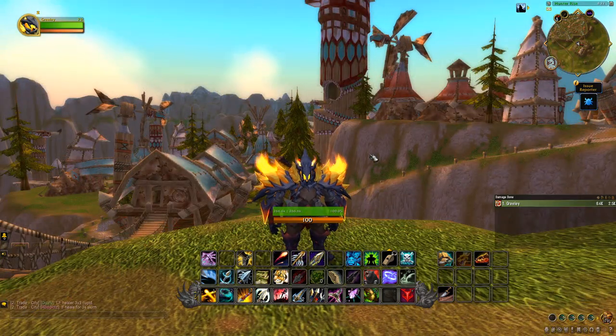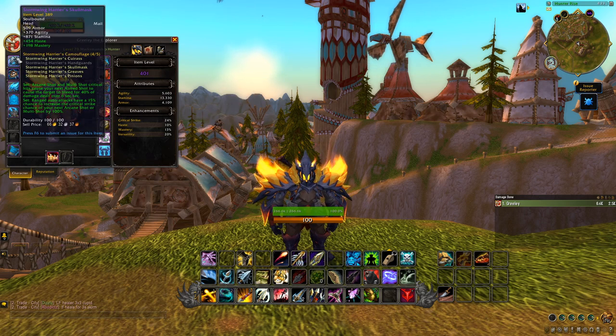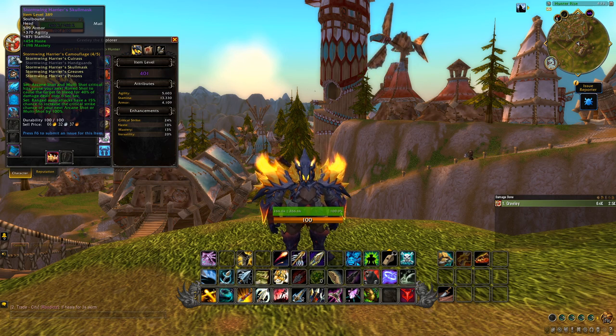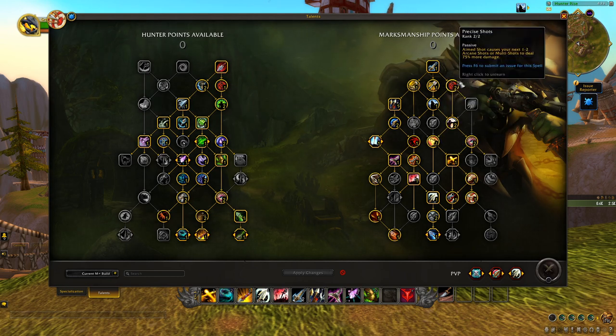This next section talks about our tier set for season one of Mythic Plus and the first tier of raiding from Vault of the Incarnates. The two-set reads: Arcane Shot and Multi-Shot critical hits cause your next Aimed Shot to cause the target to bleed for 40% of that damage over six seconds. The four-set reads: ranged auto attacks have a 15% chance to increase the critical strike chance of your next Arcane Shot or Multi-Shot by 100%. On the surface this might sound lackluster, but there's a decent proc chance on every white hit.